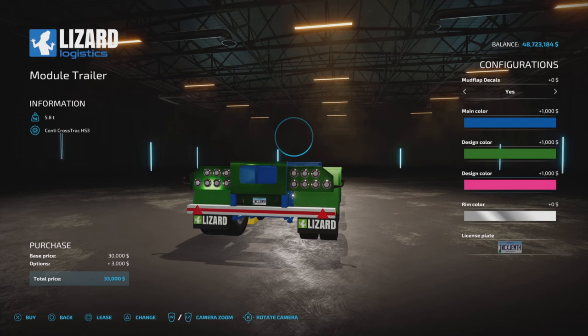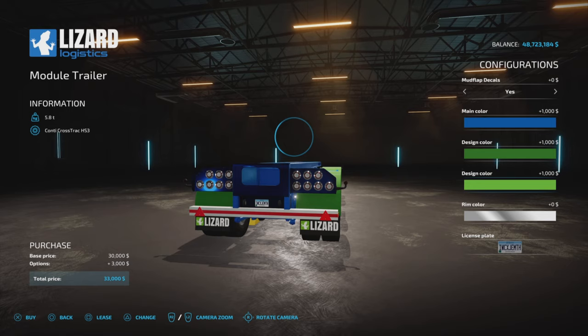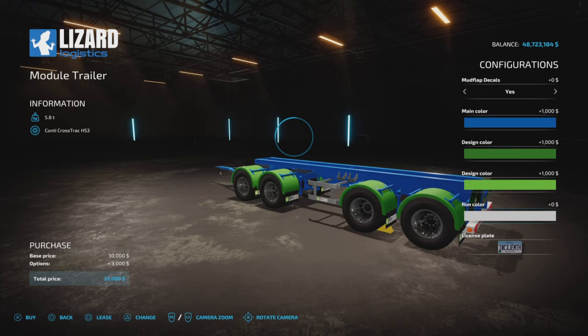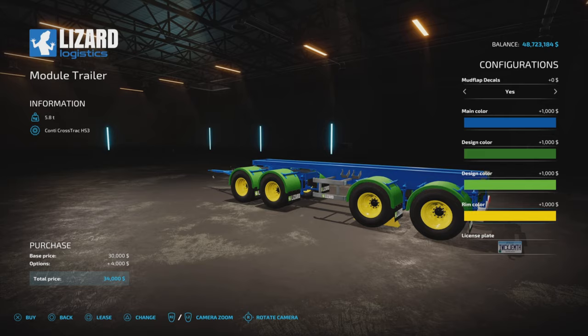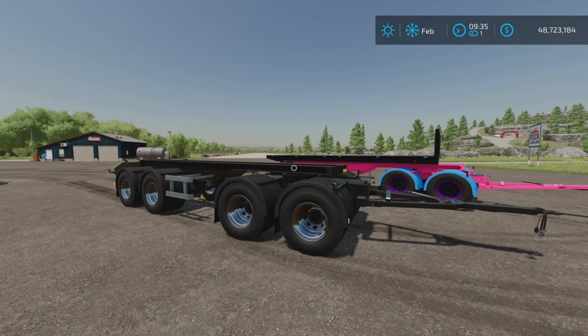Let's see — yellow is one thousand dollars. That's actually the back plate, which goes chrome color, so any color you pick becomes a chrome variant: pink chrome, blue chrome, green chrome. Now at rim colors — silver is no charge, but yellow is one thousand dollars. You can really bump up the price changing all the colors, so be aware of that. The license plate is right there.